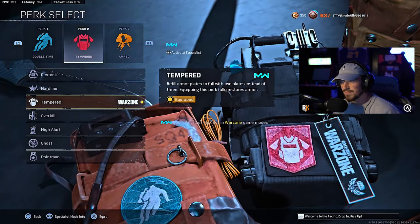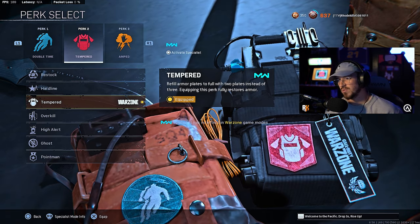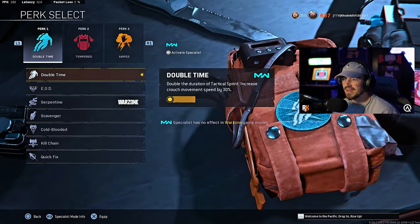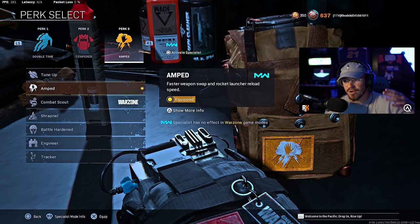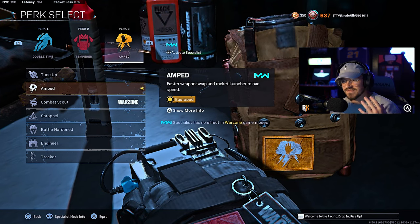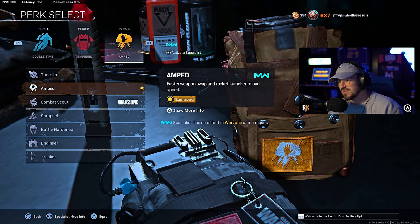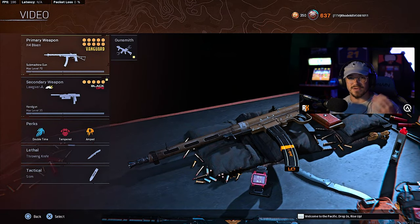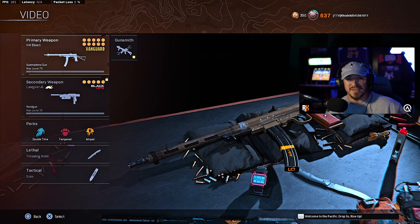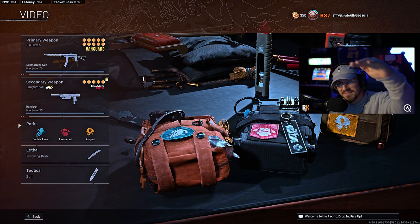For perk two we run Tempered, which is two armor plates — gets you into gunfights and engagements so much quicker. Make sure you run Tempered. For perk three, Amped — but you could run Battle Hardened or Tracker, whatever you want. I just feel like switching weapons faster is great for this setup. Throwing Knife and Stim as the usual. That is the best rushing class here in Rebirth Island Warzone — give it a go, let me know what you guys think. I'll see you guys in the next one, peace.